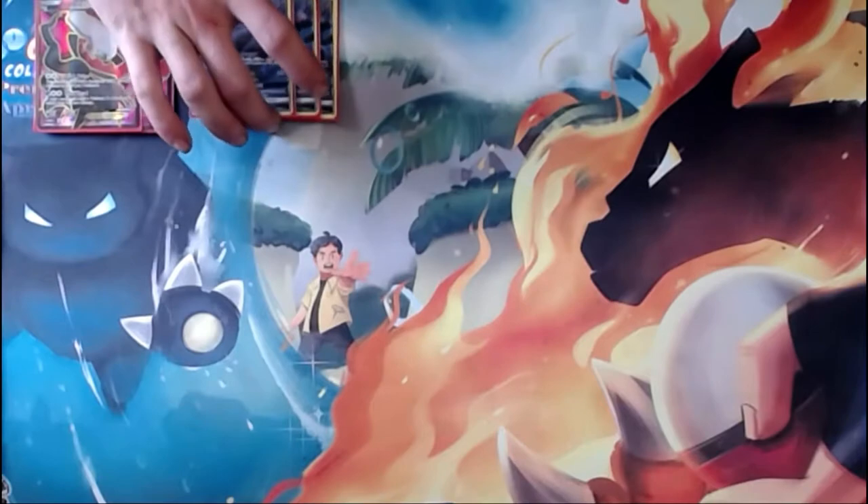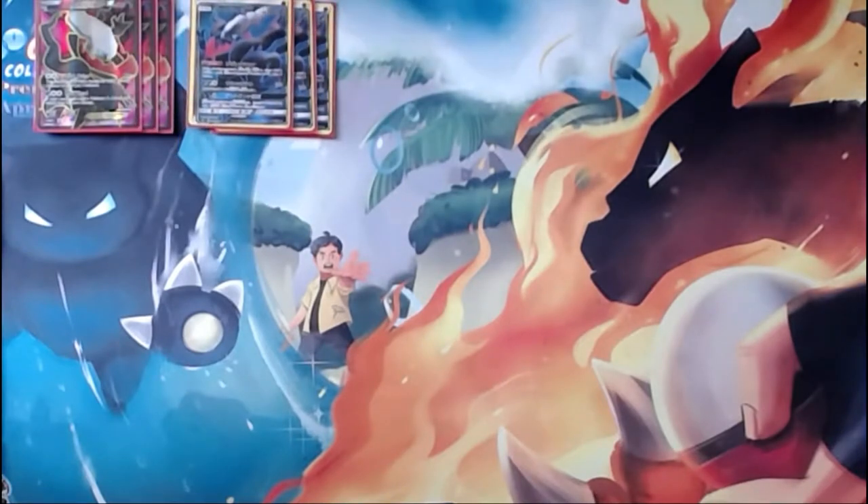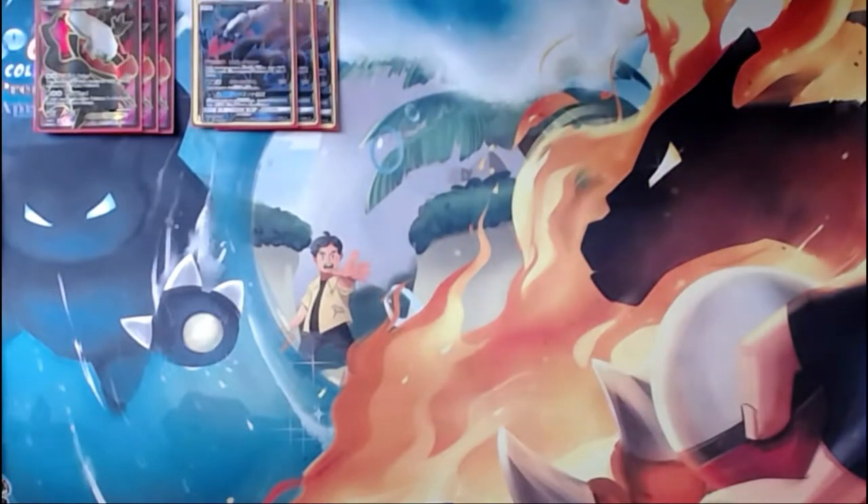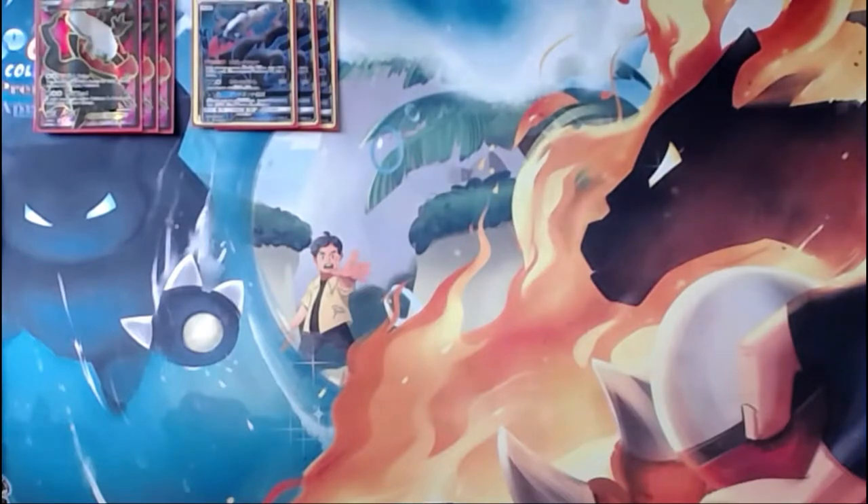We also play three copies of the new Darkrai GX. It gives this deck a GX attacker, which, similar to Volcanion, it did not really have access to. Quick rundown: 180 HP, Dark type, basic. Two-star retreat cost — pretty standard for Dark rides. Weakness to Fighting, resistance to Psychic. Its ability is Resurrection: once during your turn, if this Pokémon is in your discard pile, you may put it onto your bench, then attach a Dark Energy from your discard pile to it. This is extremely powerful — you can Ultra Ball away a Darkrai GX and a Dark Energy, get your Darkrai EX onto the field, and then Resurrection that energy right back, powering up your Dark Pulse attack.